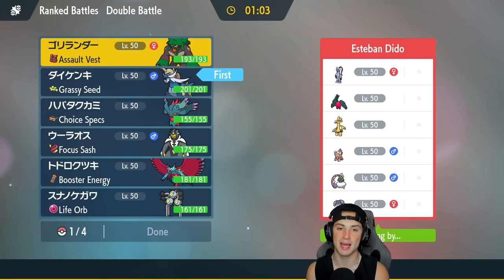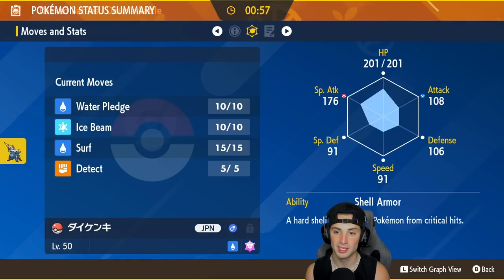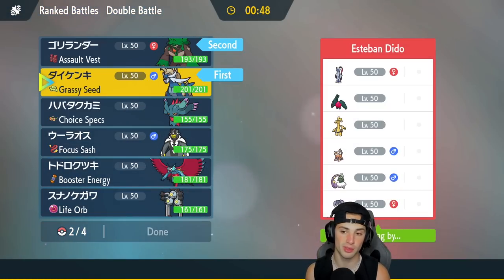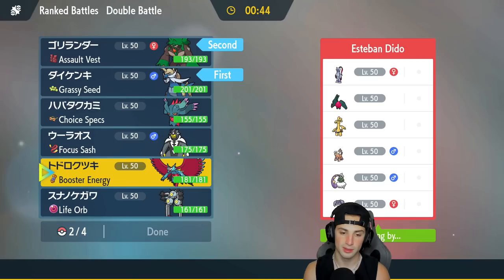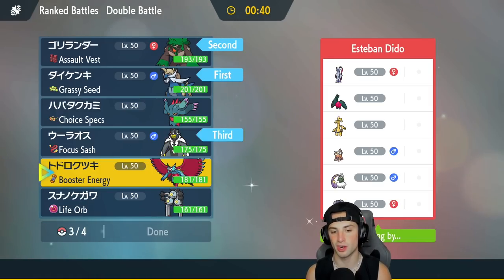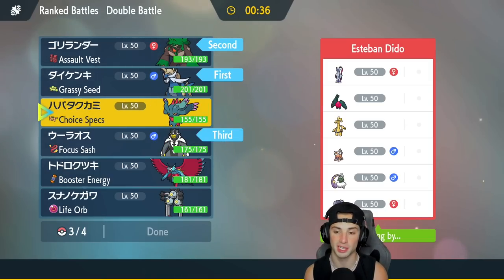I want to try to pull off the pledge, so I'm leading Rillaboom and Samurott. Let me check out Samurott's stats since I've never used it in ranked battles before — speed's rather low, but special attack is really high, which I love. With Shell Armor and a high HP stat I'm digging it. I'll bring Urshifu and Flutter Mane in the back end.